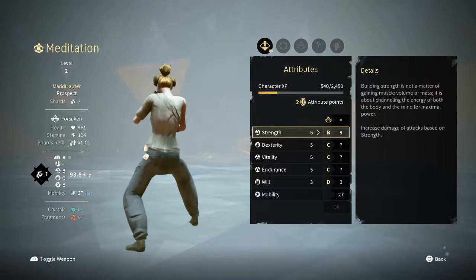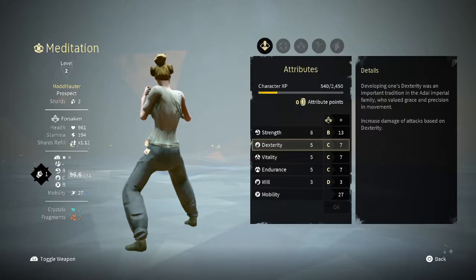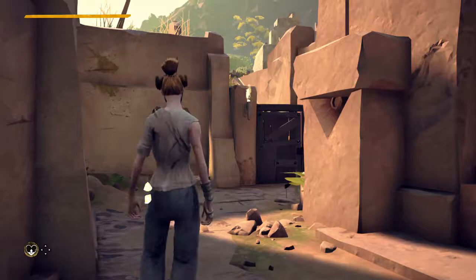This one is supposed to be strength, so let's go ahead and put all of it into strength for the first one. Anything after that we'll go into other stats. Increased damage on attacks based on strength. We're probably going to need some vitality — tolerate some pain and trauma. Next time we'll put it into health if I remember, and it's a real possibility I won't. I'll be like, let's put it into strength again.